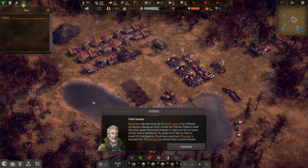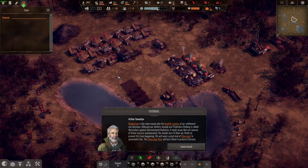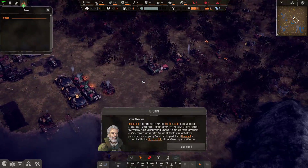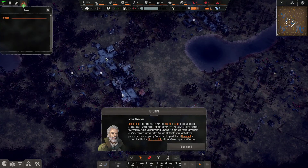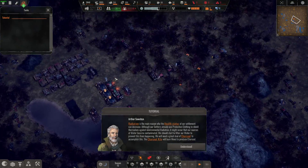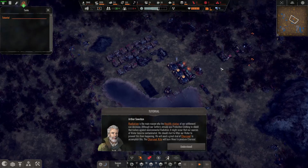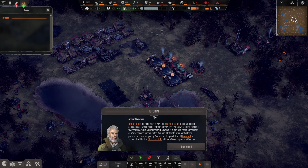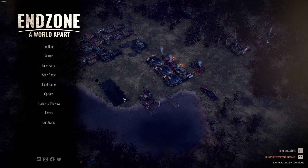Looks like we got rid of our homeless settlers — cool! We'll call it here for now for this episode. Looks like a fun game — it's pretty decently detailed. We've got a little city or town over here, another settlement nearby, and some more lakes around the map. Let's quit for now and save so we can continue the tutorial next time. I hope you enjoyed it — we'll call it a day.